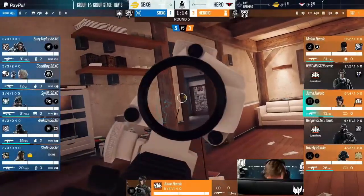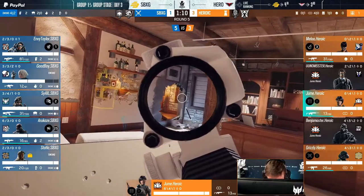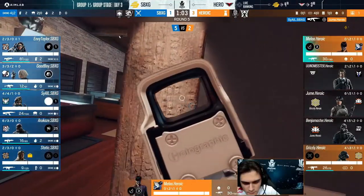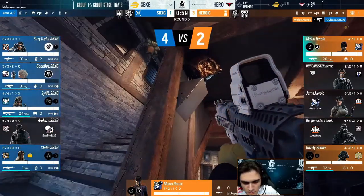Much like when defending against library side takes, you really don't want the attackers to get into the map here. Especially since if they get into solar, they're right beside the bombsite. So a lot of rounds will end up coming down to pre-fragging the solar windows as the attackers rappel in, and often rounds will be determined by who wins this fight. But by holding the positions I just talked about, you're setting yourself up in the best possible way to win the round.